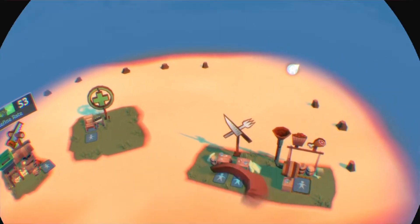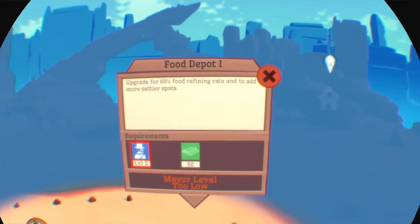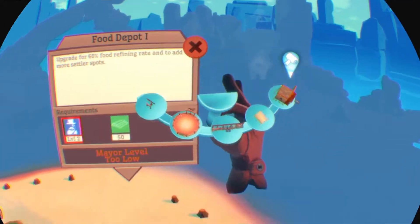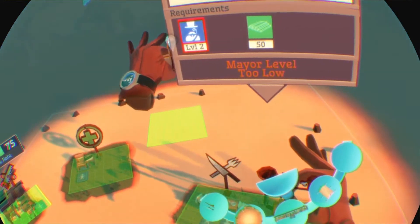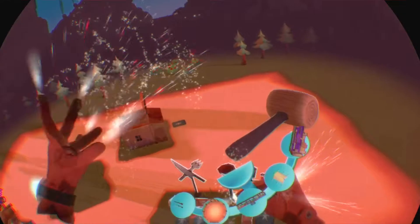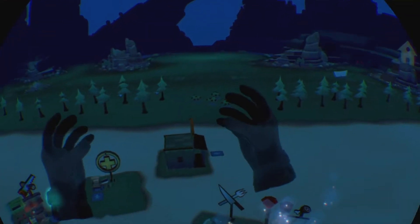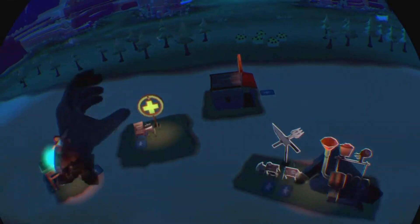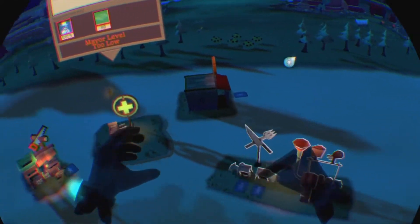This town sure needs a saloon. You should build one. You got a saloon, folks — we need a place to gather and let off some steam. You look a little wiser. You better check the settler shelf, Mayor.